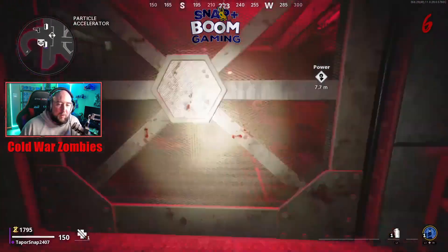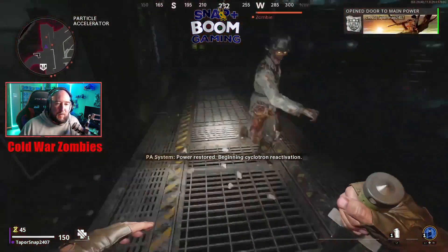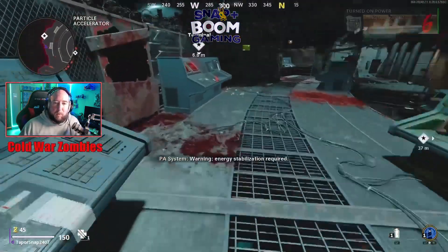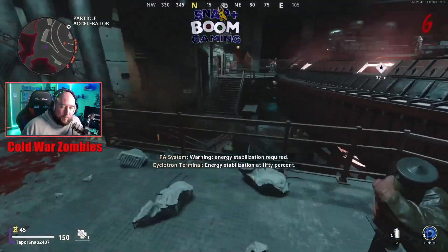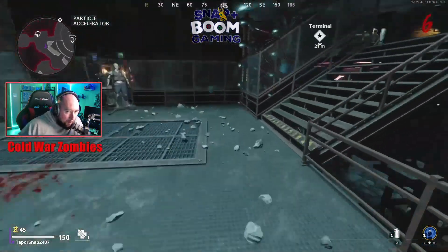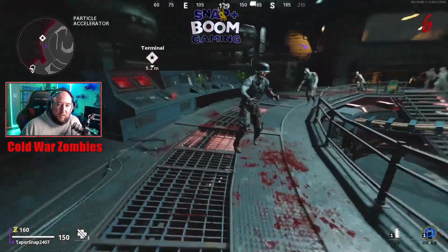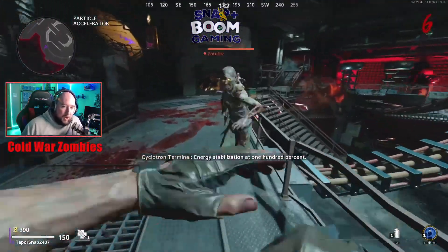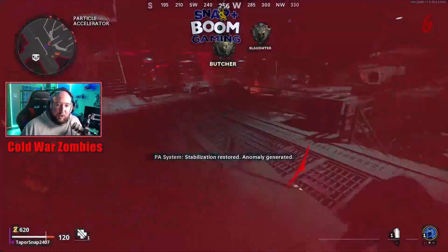Once the last zombie is down, you can open the power door. Click on it and you'll see terminals — for example, Terminal 21 meters away. Click them and they give power to the building, which opens up your anomaly. The anomaly is the phase where you get your Pack-a-Punch challenge done and your quest completed.